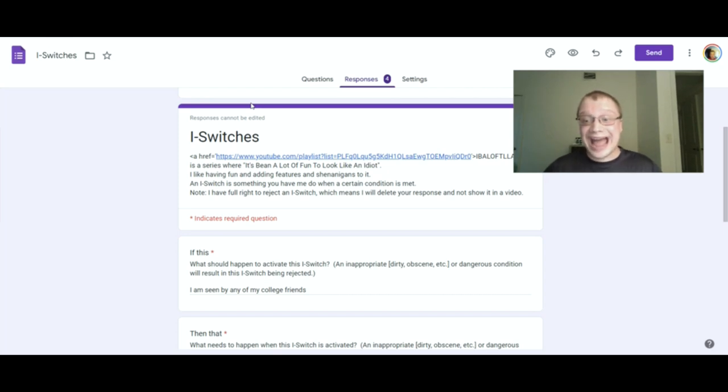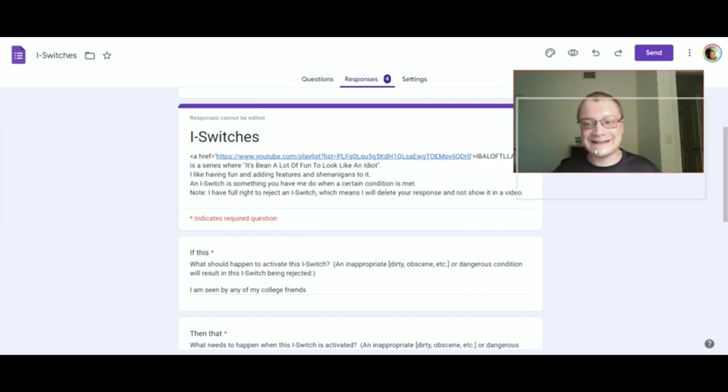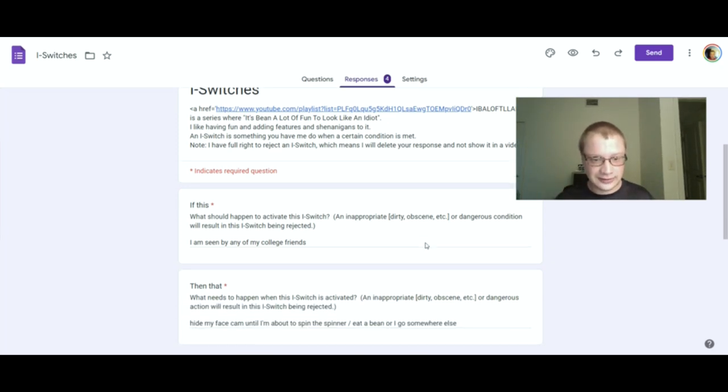Now you can see my face, right? Yeah. Alright, so let's look at the iSwitches — these will be valid for this episode. If I am seen by any of my college friends, does that give you a hint? Does that mean I'm staying in 865 East? No, no, no, no.